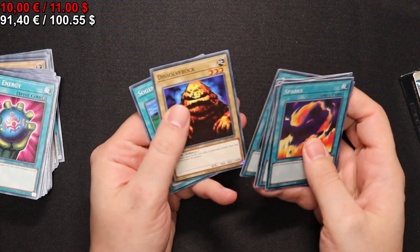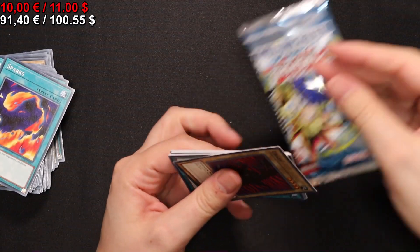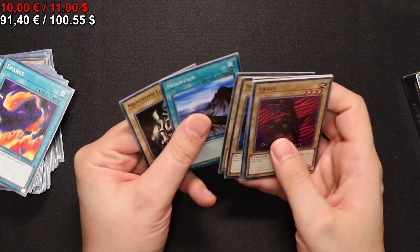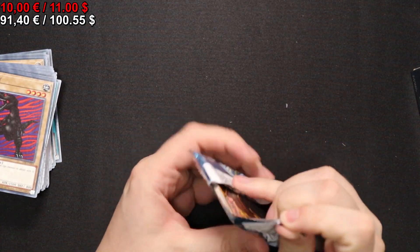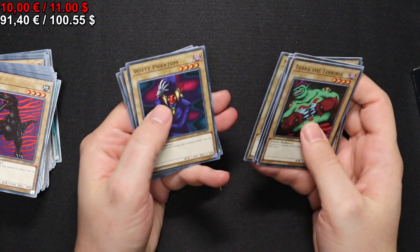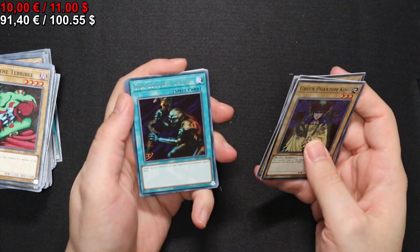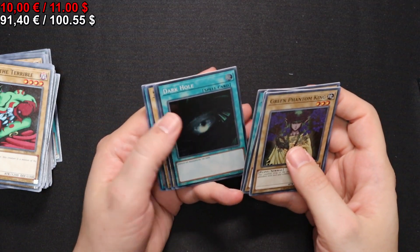Darkfire Dragon. A Dragon Capture Jar and a Polymerization, which has also been outclassed nowadays. Well, technically back in the day we had Cyber Crew — this guy who summoned Fusion Monsters for 5000 life points. A Flower Wolf. And we have a Gravedigger Ghoul and a Dark Hole — very powerful card.